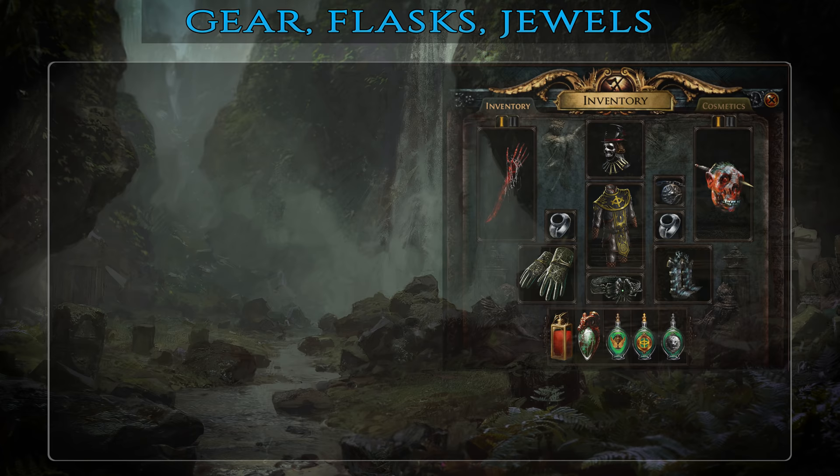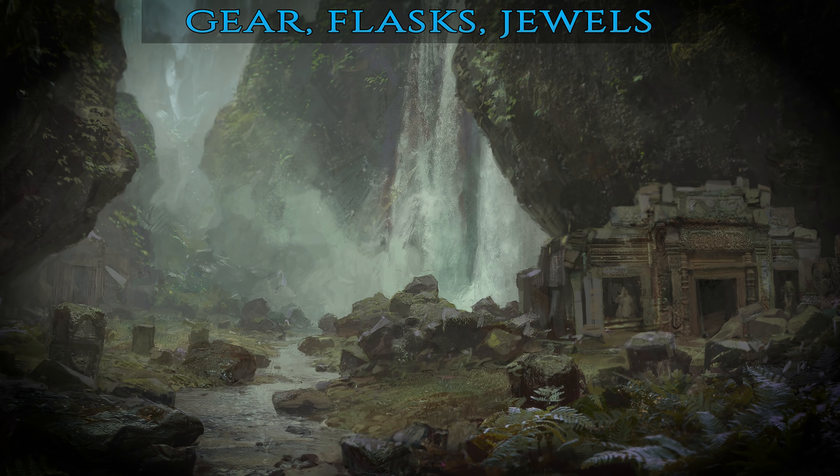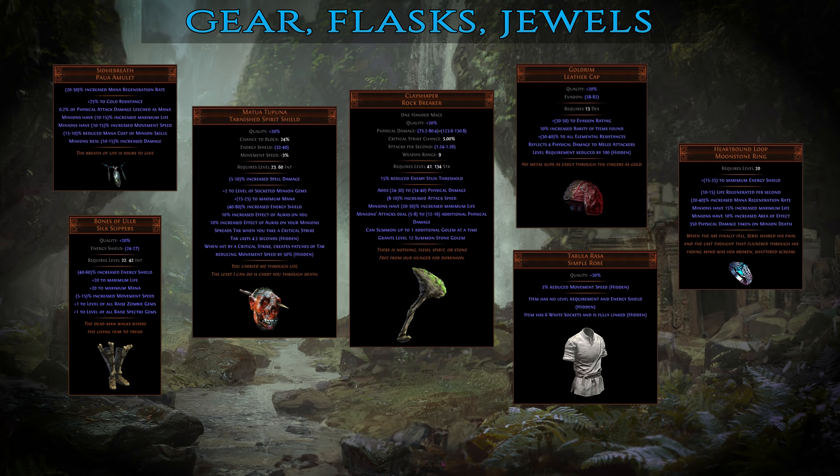As promised in the gems section, I will also briefly cover the best gear for your Animated Guardian. The cheap setup is made out of Leer Cast helmet, Dying Breath staff, Victario's Flight boots, Meginord's Vise gloves and any rare or cheap unique body armor that provides large amounts of life and resistances. For the optimal gear replace the weapon with Kingmaker's axe and the body armor with Gruthkul's Pelt. Add a rare helmet with the nearby enemies take 9% increased physical damage affix, which can be obtained through crafting using a Jagged Fossil. These items are clearly more expensive but with this gear your Animated Guardian will have around 80,000 HP and will survive pretty much anything.